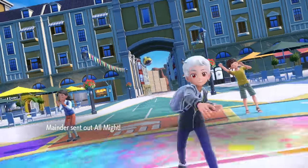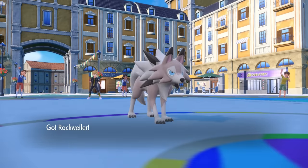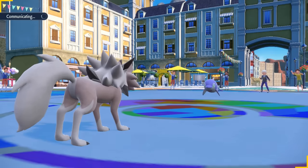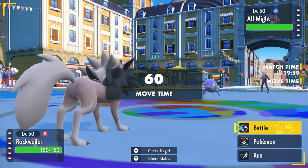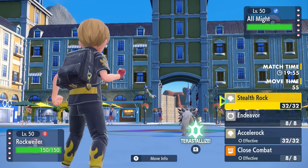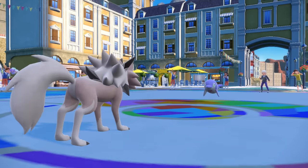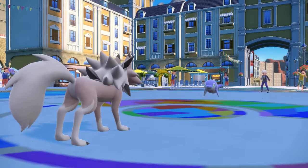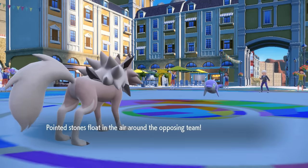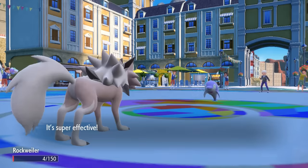Alright, so my opponent is gonna go ahead and lead off with the little baby Palafin. This little fella is definitely not gonna come back in here looking all buff later, and I decide to lead off with the Lycanroc. So this Lycanroc is there to lay down some Stealth Rocks. I basically just want to set up my Stealth Rock, and the problem becomes I need to decide if I want this thing to flip turn my Focus Sash away, and I decide I'm just gonna lay down the Stealth Rock.